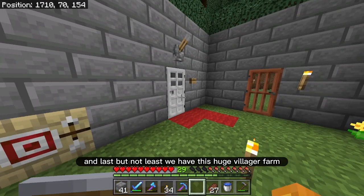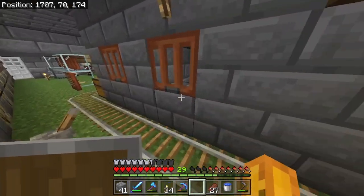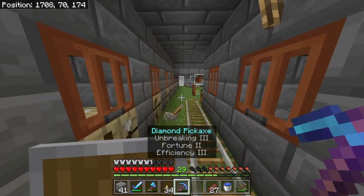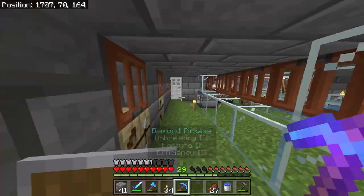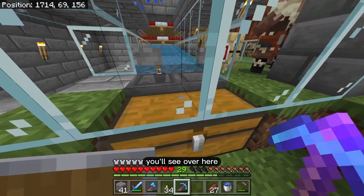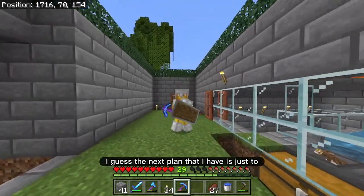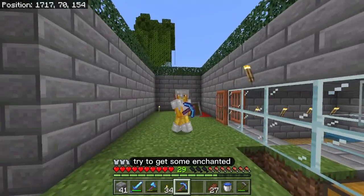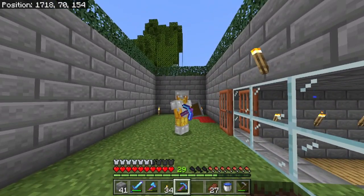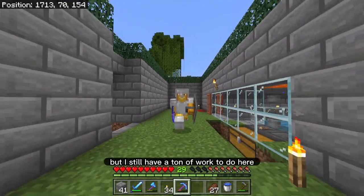Last but not least, we have this huge villager farm. You can fit up to 60 villagers in here and trade with them a whole bunch. I'm currently trying to populate it and get some diamond gear, because I'm just using broken iron stuff right now — diamond armor, diamond tools. It's also an iron farm as well — I already got some iron from it. The next plan is to trade with the villagers to get better stuff, get some good enchants on my armor, and then go out into the world to get cactus, because a cactus farm is the next project I'm going to work on.